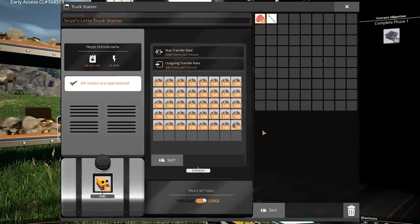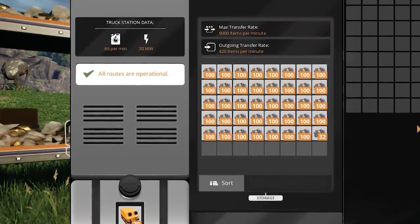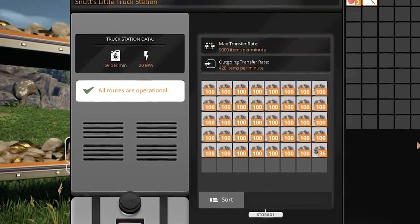The truck station will also have a new UI — it's got a fresh new look. It also includes some extra information, like fuel per minute used by all the vehicles calculated from all the vehicles using the truck station. So now you know how much fuel to provide so that your vehicles will keep running. It will also show how many items are loaded and unloaded on average through that truck station.